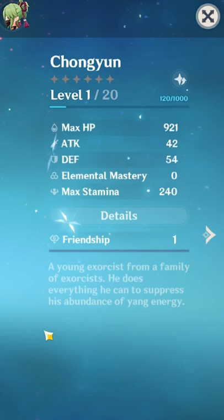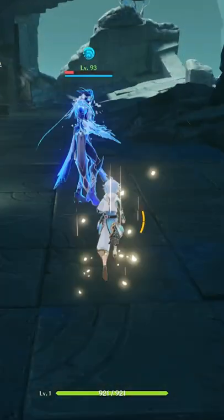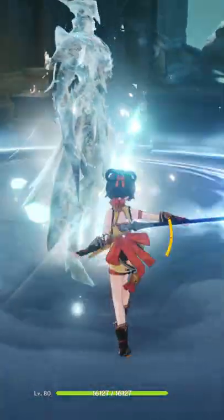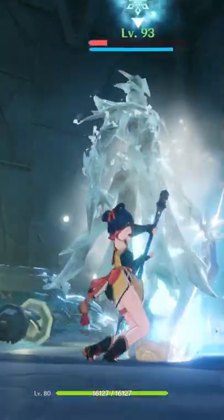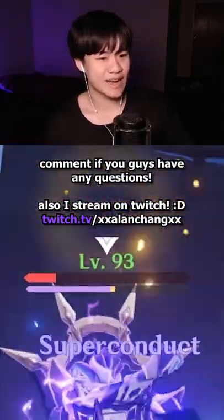As you can see here, my Chongyun is level 1 — no weapons, no artifacts, no talents, no Maiden's — but all you have to do is drop his E down, swap to a fast attacking sword or spear character, and just go to town on the Lector shield. You'll just melt the shields down pretty easily.